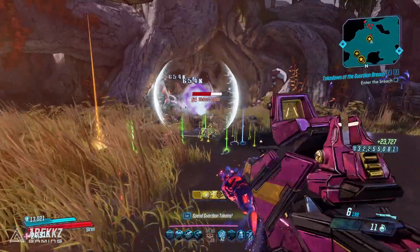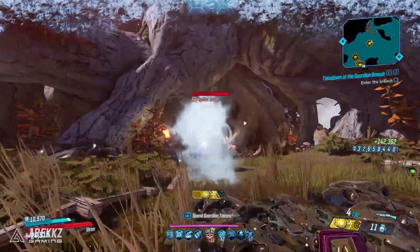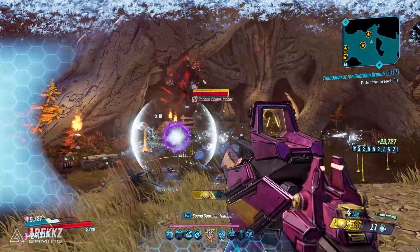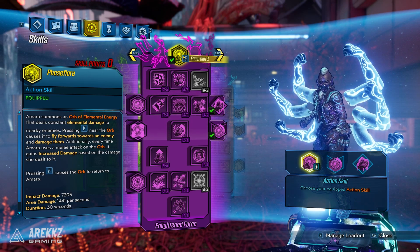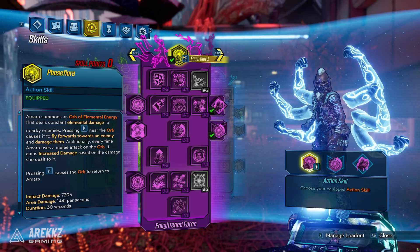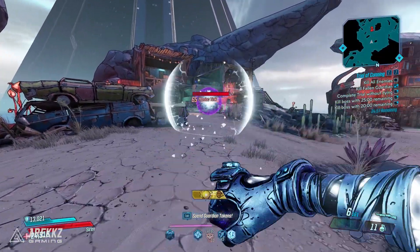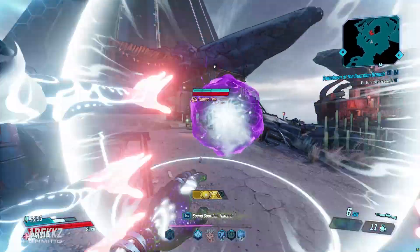Let's talk about the Enlightened Force skill tree — this is Amara's brand new one, which adds cryo into her arsenal. It's a brand new element that she hasn't really been able to use before. This all starts off with Phase Flare, her brand new action skill, which is incredibly cool. In short, this creates an elemental orb that you can manipulate on the battlefield — very cool. To quote the text, it says Amara summons an orb of elemental energy that deals constant elemental damage to nearby enemies.